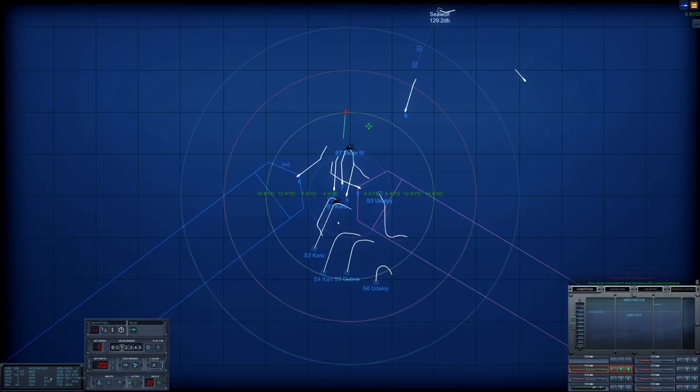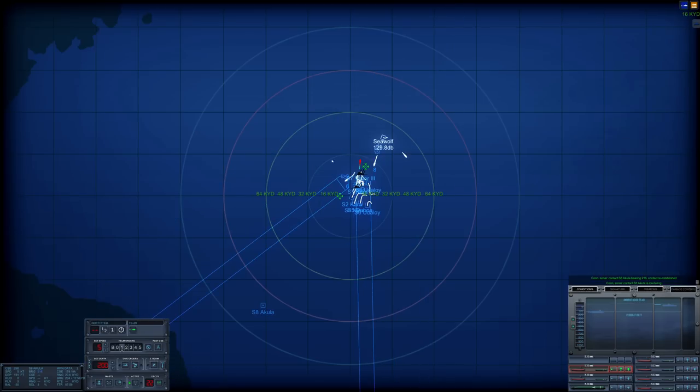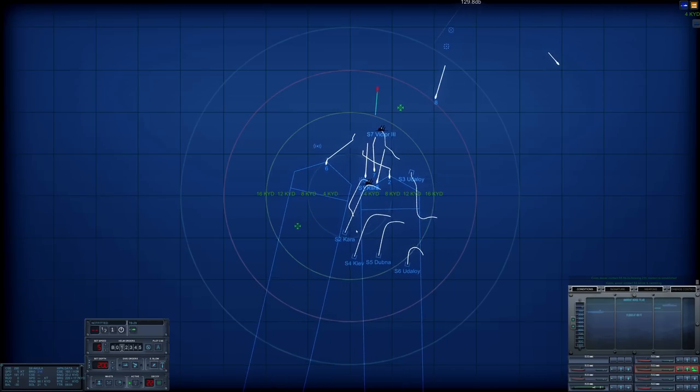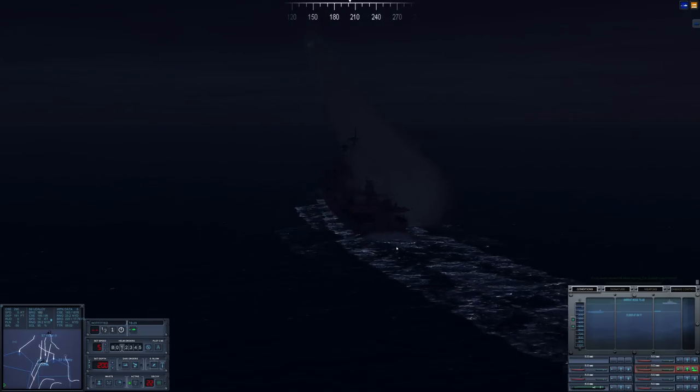I want tube two to come and keep heading this way — do not want it to go for that Utiloy. I had a launch right there — that's our sub. Con sonar regained contact on Sierra Eight. I want tube eight to search for that submarine. The Utiloy is firing missiles — probably rocket-assisted torpedoes. We'll see how close they get to us.